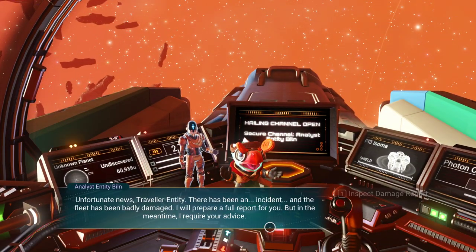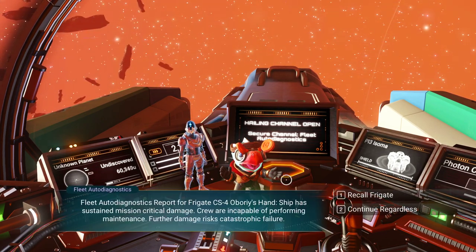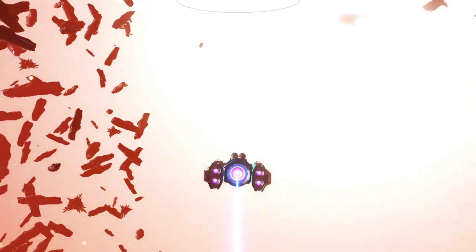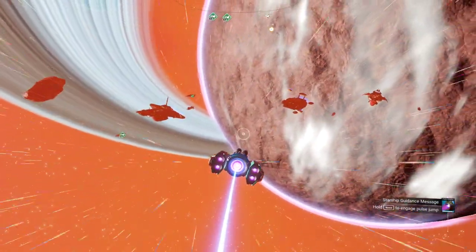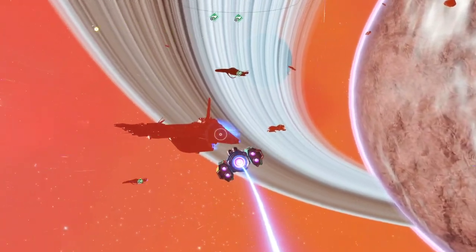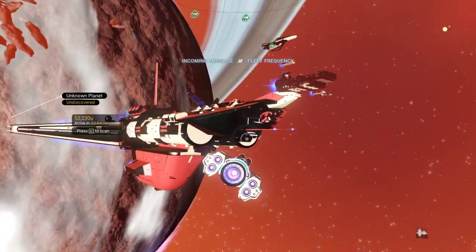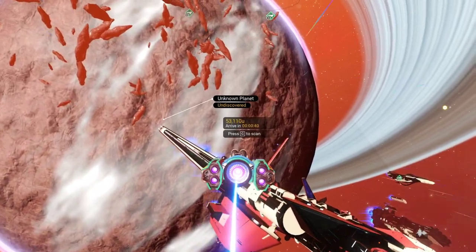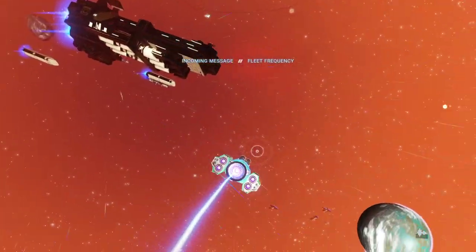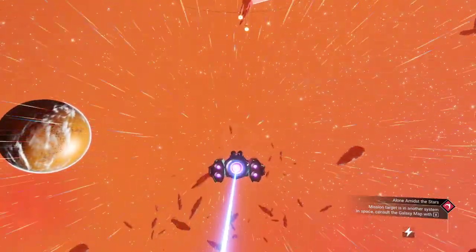I'm getting hailed by my own crew. You know what? Keep going, dude — I don't have time. You can just keep on keeping on. So here are the freighters for this system — got a bit of a hammerhead design here. It's got more back end than front end, I can tell you that. Don't get that freighter. All right, let's go over to the anomaly.